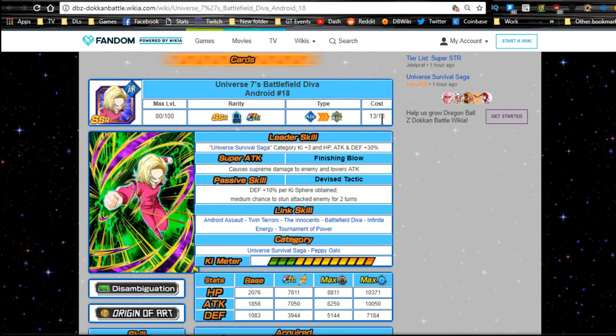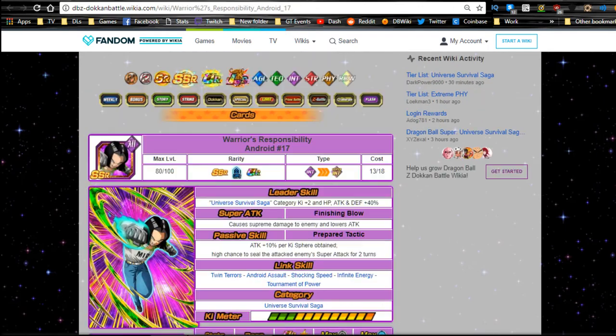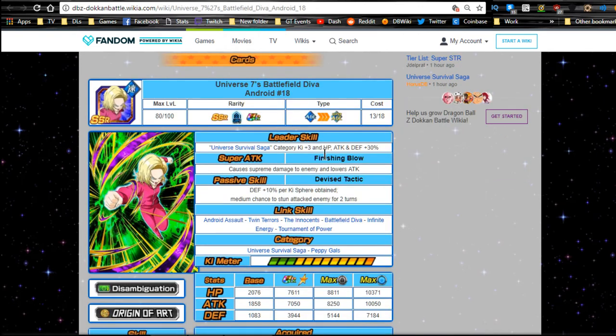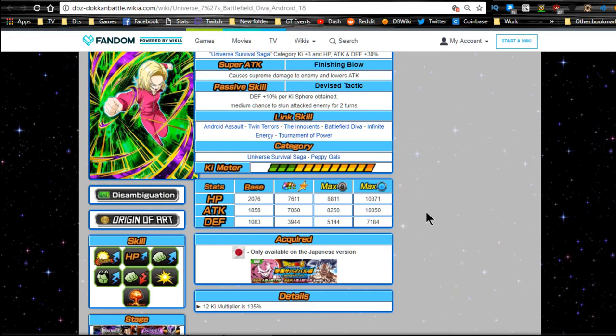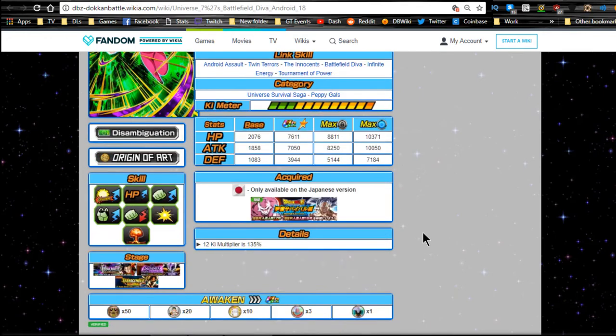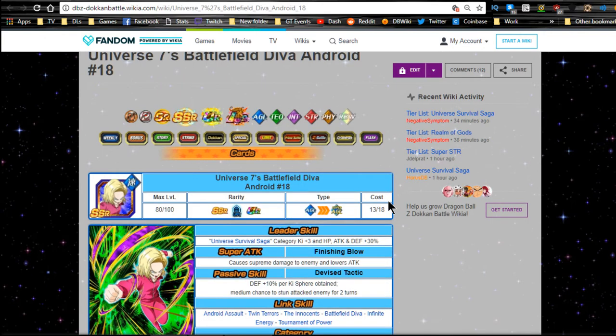In typical fashion, Android 18 gets one additional Ki and 10% less on her leader ability. Super attack causes supreme damage and lowers attack - both lower attack, which is interesting since they usually give them opposites. Passive skill: Devised Tactic - defense plus 10% per Ki orb obtained, medium chance to stun the enemy for two turns. Link skills: Android Assault, Twin Terrors, Innocence, Battlefield Diva, Infinite Energy, Tournament of Power. Categories: Universe Survival Saga and Peppy Gals. Max stats: HP 7611, attack 7050, defense 3944, with a 12 Ki multiplier of 135.